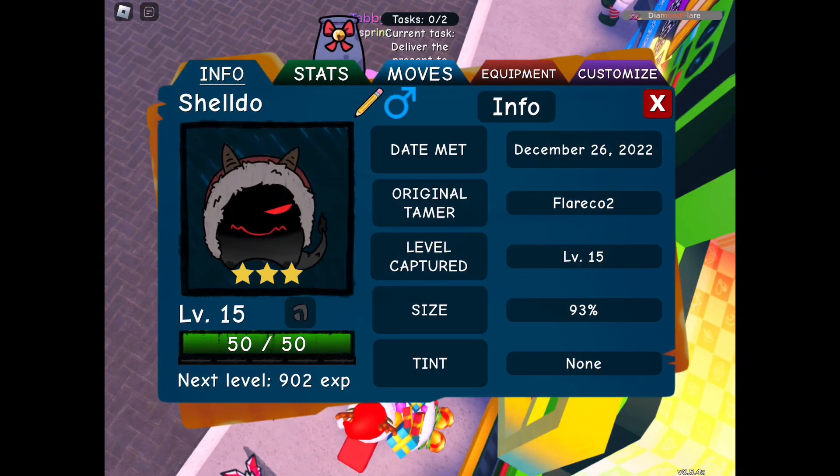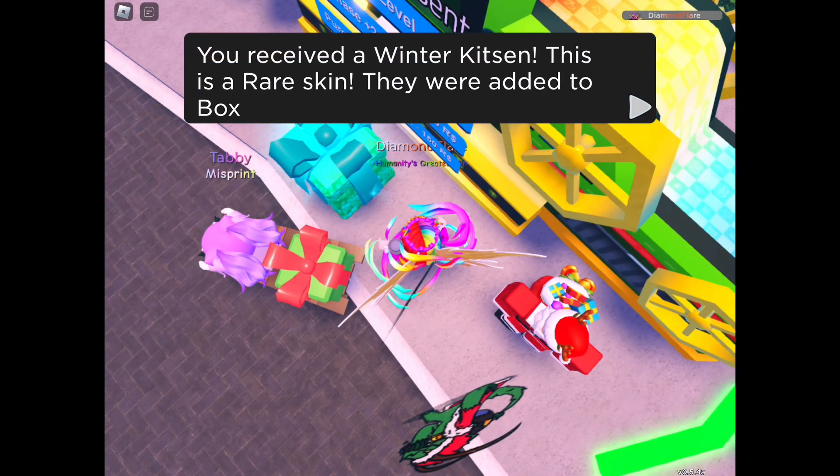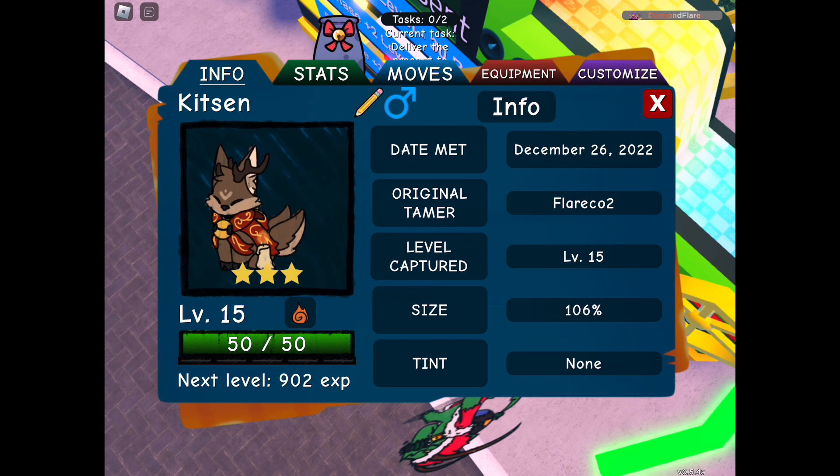You got a Shelldo as well. I got one more star than you. Okay, next — Kitsun. Ooh, Kitsun! Nice. Anything special? I like the skin though.